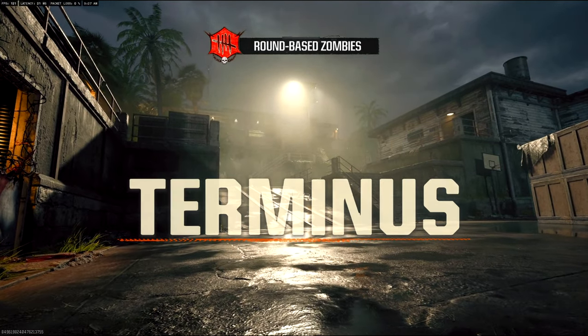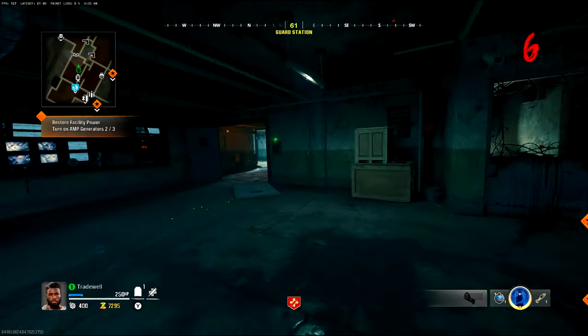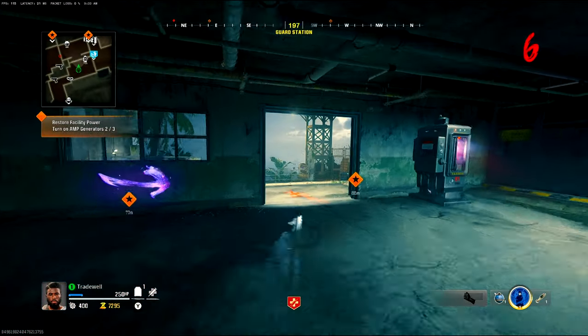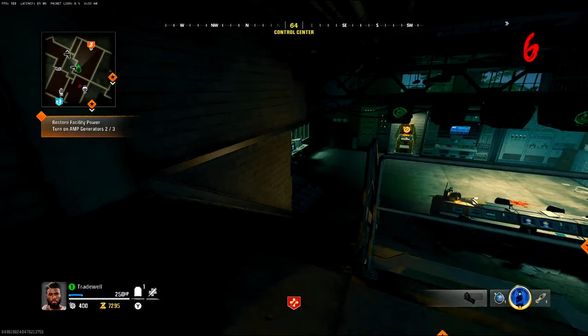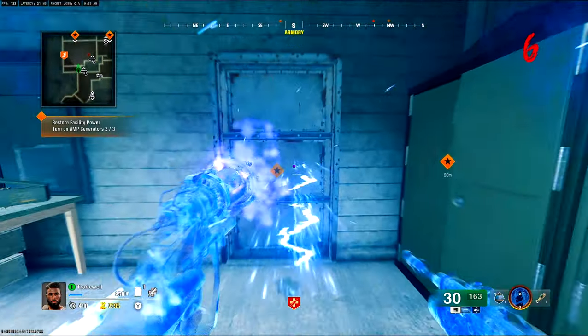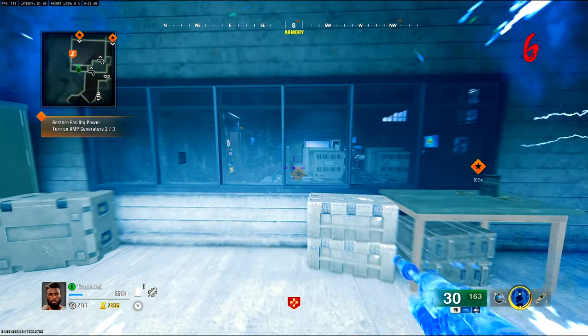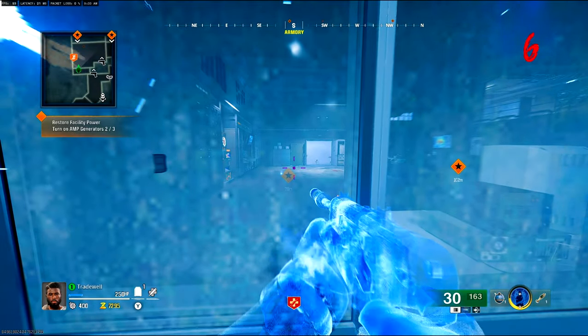Load up the map Terminus. You need to have the 8th Shroud equipped and you need to have it charged. So from the Spawn Room, you just want to make your way to the Armoury where the Stamina Machine is, make your way to this door, walk back on your stick and activate the 8th Shroud field upgrade.